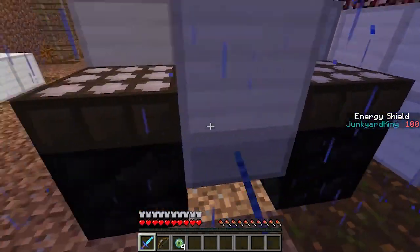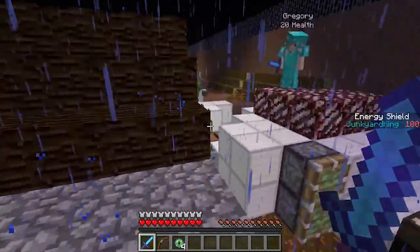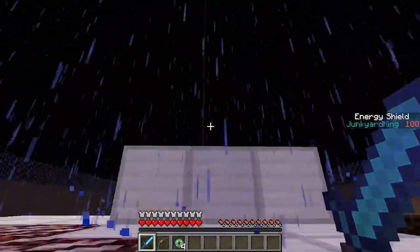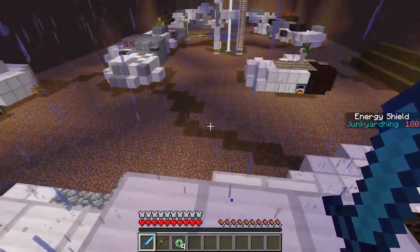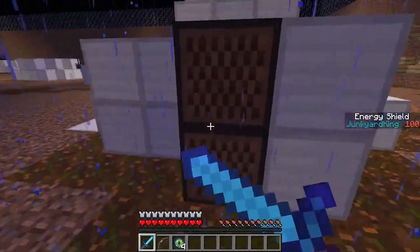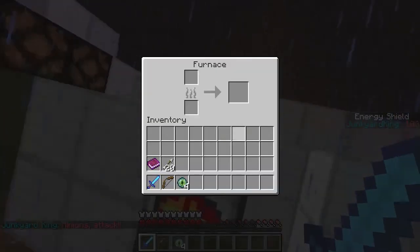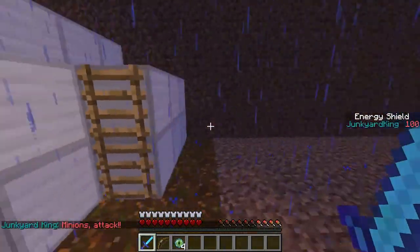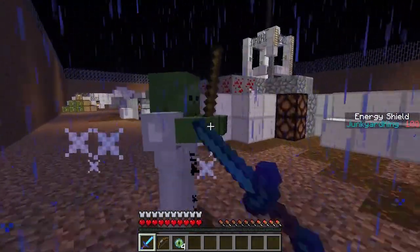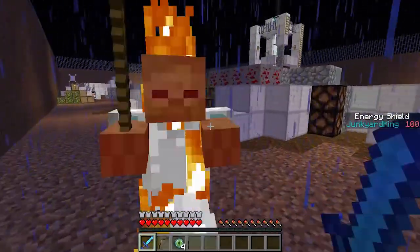Let's see, what is this? Is that something I can disable? That's a zombie. There are zombies with armor. I wonder which one's the Junkyard King. These zombies poisoned me! I got hit by a zombie — they poison you. Try not to get poisoned, buddy.